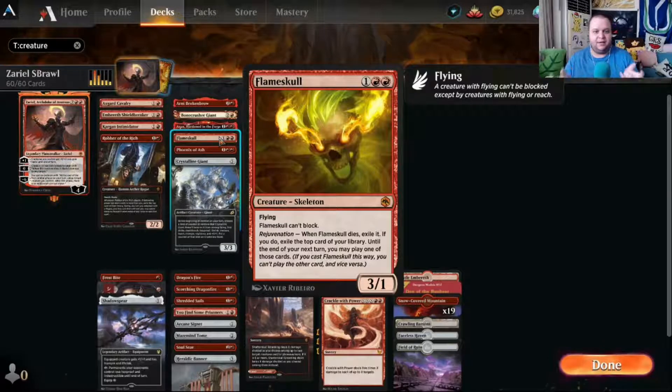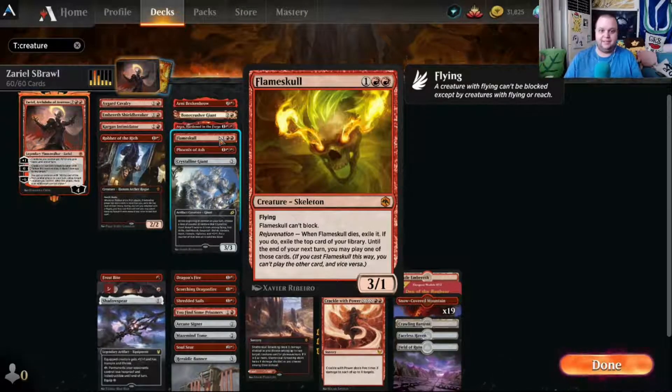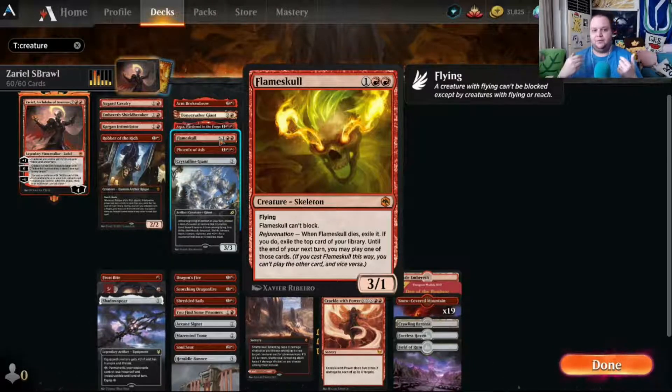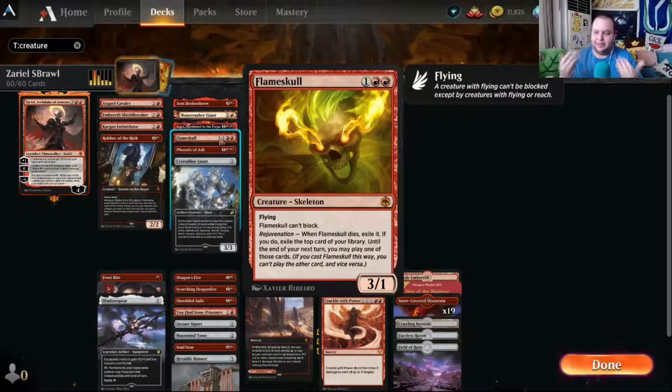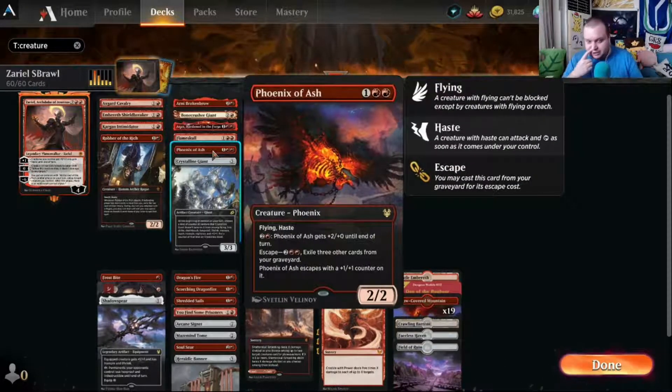Flame Skull is a new card from D&D — it's quite cool. It has flying and can't block, so it's basically just attacking. It has Rejuvenation: when it dies, you exile it and the top card of your library, and until end of your next turn you may play one of those cards. So if you exile something better than Flame Skull, you cast that; if not, you can just recast Flame Skull again.